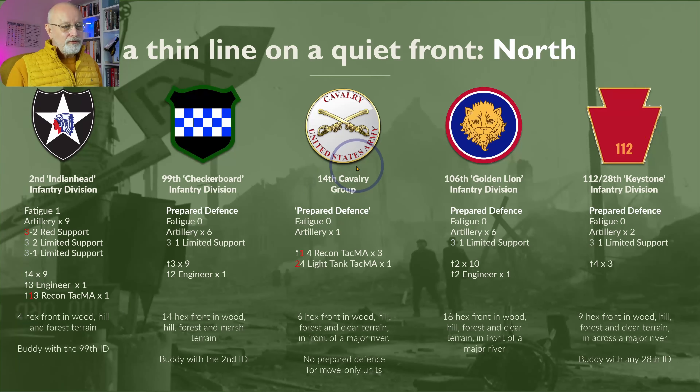In comparison, the 14th Cavalry has to hold 6 hexes — one third of that — with only 3 dual Recon units and a Light Tank unit. That's quite a stretch for a unit notionally in prepared defence, but most if not all of these units only have a move side, so can't actually be in prepared defence.